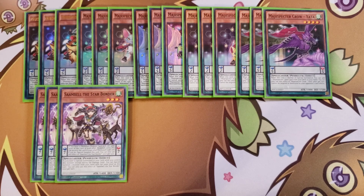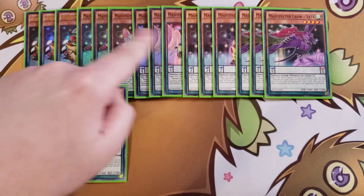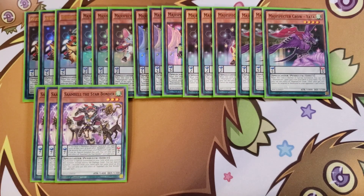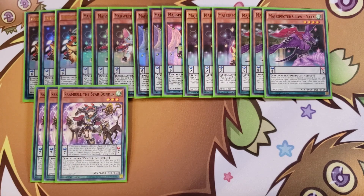Sambell also has a monster effect: if a monster is special summoned to your field while you control this card, you can special summon one monster in your hand with the same level as the card you just summoned. You can only use each effect once per turn. This is great because your level 3s and level 4s cover a nice range of scales from 2 all the way down to 7, and you'll usually run a 2 and a 5 scale.